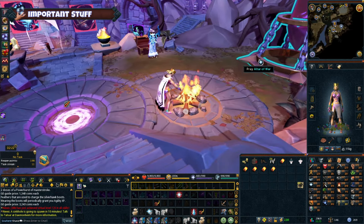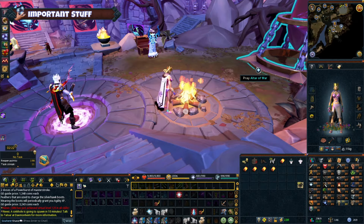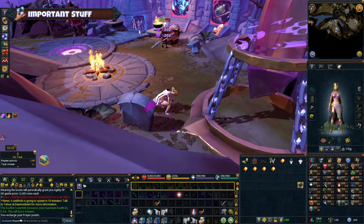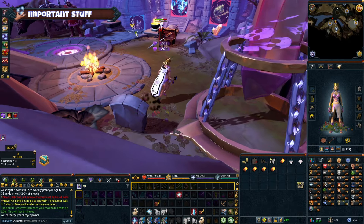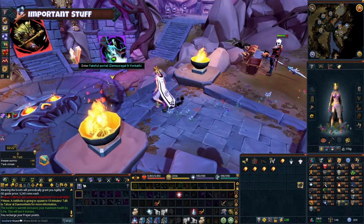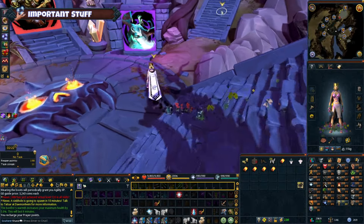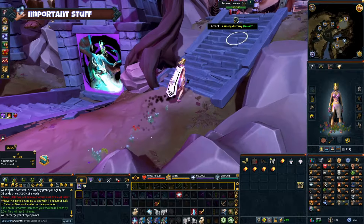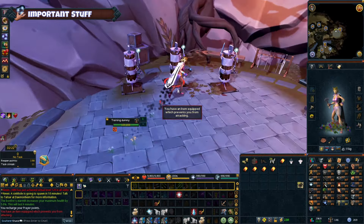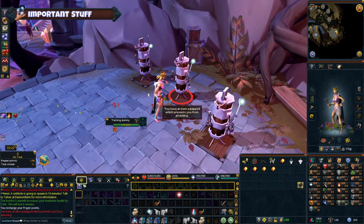Wars Retreat unlocks after completing the quest Desolation of Armadale. It's a vital area for accessing bosses and has a prayer recharge area, a fire for boosting your health, and portals which you can use to quickly access bosses for a price. It also has a combat dummy training area so you can test your damage and skills. If you're into bossing, you will spend quite a lot of hours in this area.